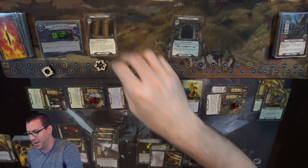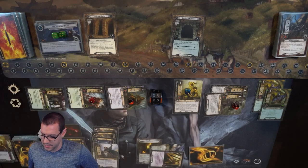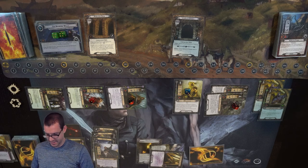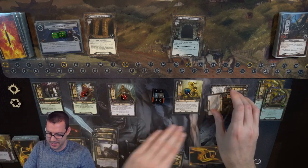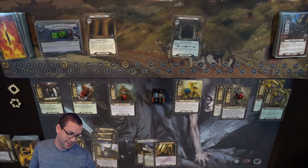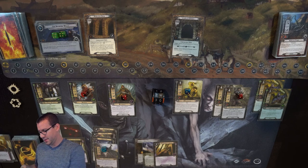Picking up to a whopping 30 threat. Good thing there's no Hill-trolls in this scenario — although at this point I would be fine. Thandred forgot to give himself a resource again. Draw my card, all the resources generate to bring us up to a total of 8. Three for a second Wellinghall Preserver.